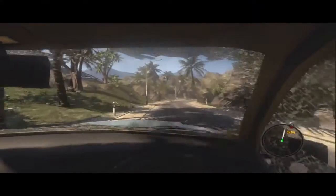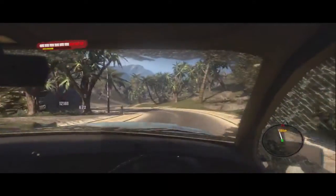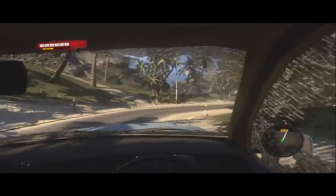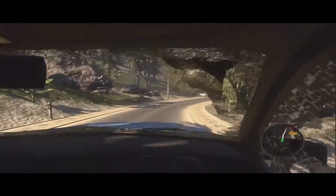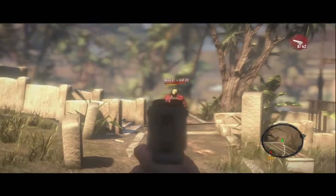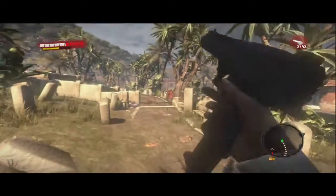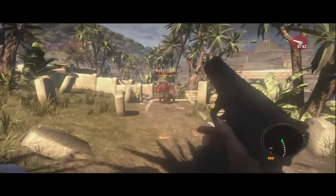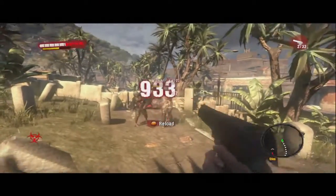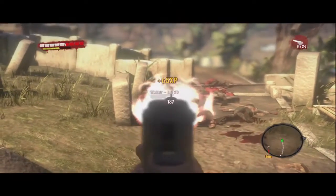These unique zombies include the Ram, who's going to charge at you and try to ram you. There's the Suicider, which walks towards you and tries to blow up — if he blows up near you, you die. There's the Floater, which is kind of like the Boomer in Left 4 Dead — his puke cover will make you vulnerable to fire damage. And then there's the Butcher, which I haven't encountered yet, but he's this crazy zombie with spiky limbs and he does not look fun.